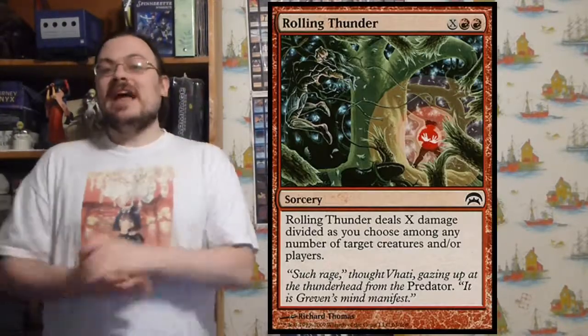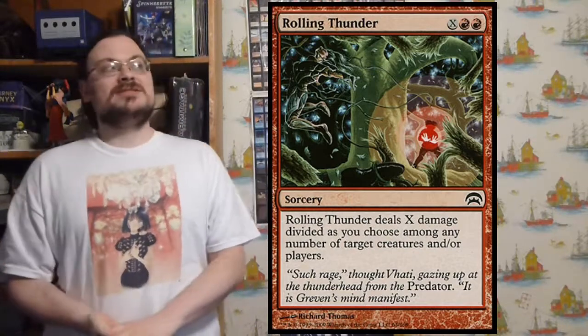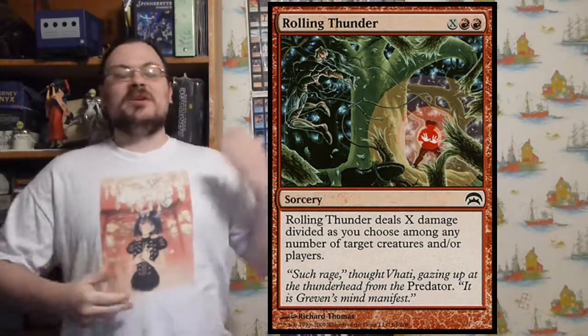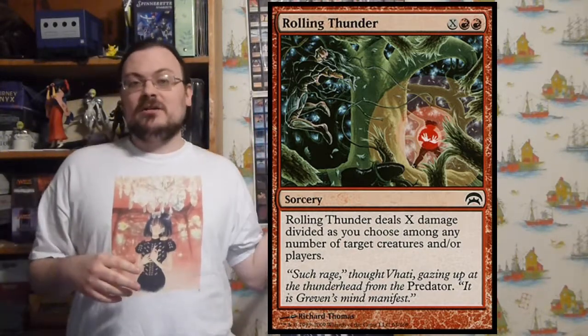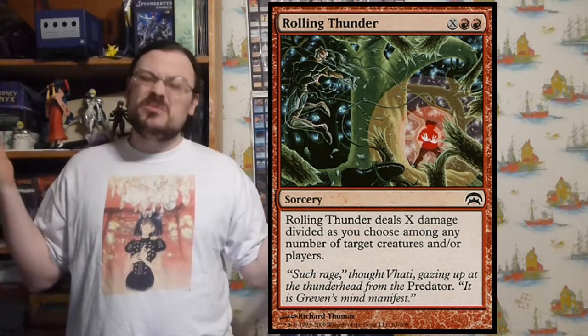Rolling Thunder — deals X damage divided as you choose among any number of creatures or players. It's a great burn spell because it's an X spell and I can divide the damage however I wish among everything.